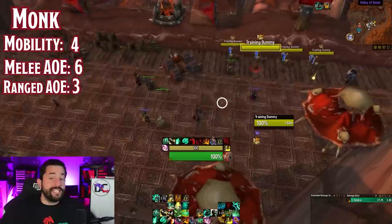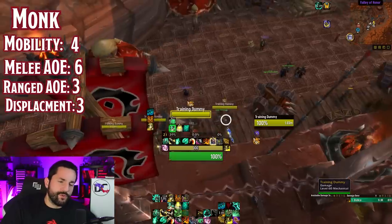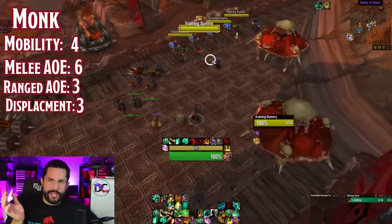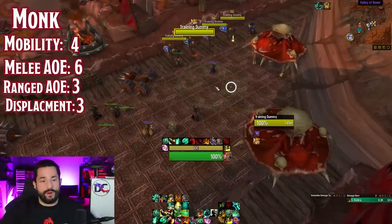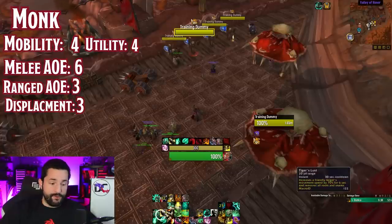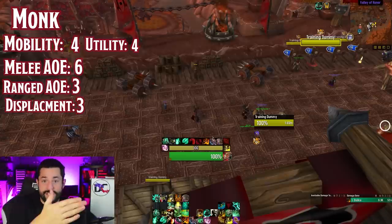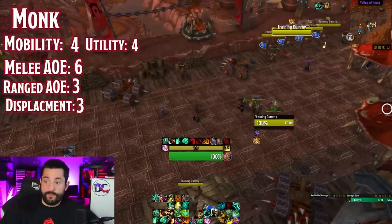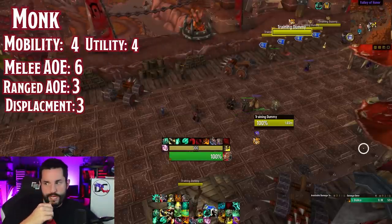For displacement, monks have some solid options: Clash meets you halfway, pulling the enemy slightly. When a monk taunts with the talent Hasty Provocation, the enemy runs to you very quickly, almost like a Death Grip but slower. And Ring of Peace doesn't let enemies enter into it, which is great on certain affixes in Mythic Plus. For utility they get a four — Tiger's Lust is like Blessing of Freedom, a movement speed boost you can use on allies. They have an AOE knockdown stun for an entire group, Paralysis as a CC on a target, Transcendence teleport for utility situations, Ring of Peace, and Detox like a cleanse.